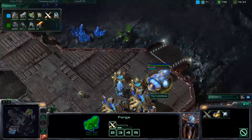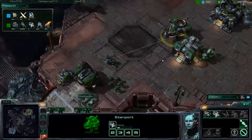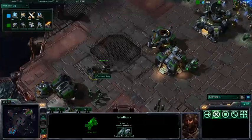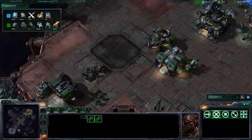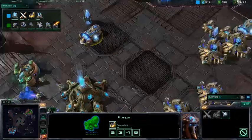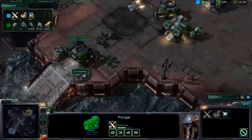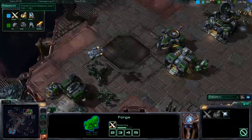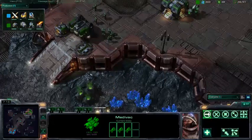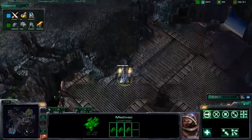Plus one attack upgrade is a quarter of the way done for Thy Tombstone. Back at GrooveMonkey's base, we have a Medivac coming out. And we have pre-igniters being researched, so we're going to see some Blue Flame Hellion play. GrooveMonkey is going to harass with a Blue Flame Hellion drop into the mineral line of Thy Tombstone, who is now researching ground armor level one. Thy Tombstone is trying to get a lot of macro covered early in the game with zero units on the field. GrooveMonkey is ahead and is getting siege tanks out. GrooveMonkey moves out now with the Medivac, avoiding the Xel'Naga tower.